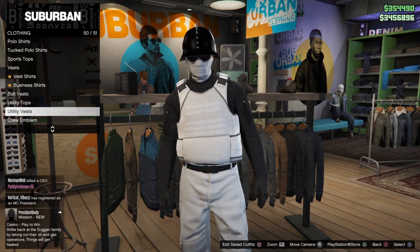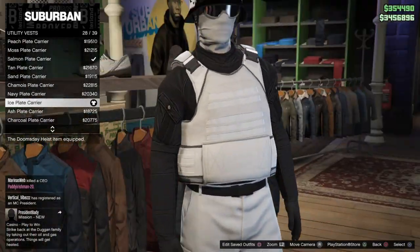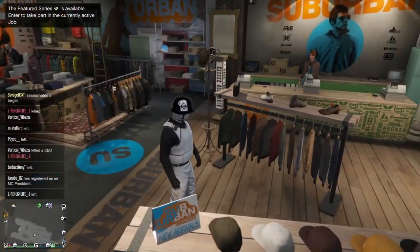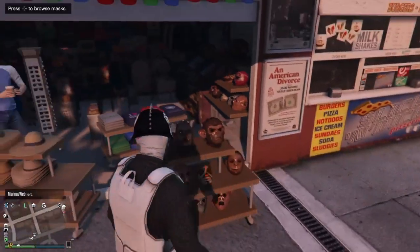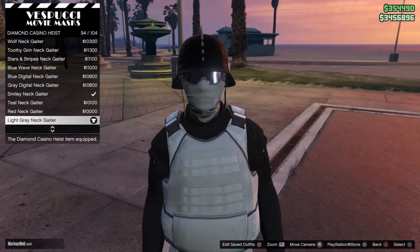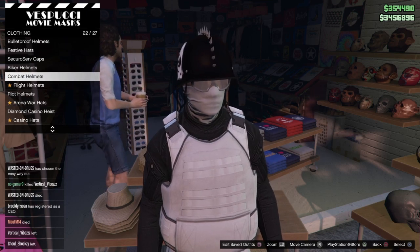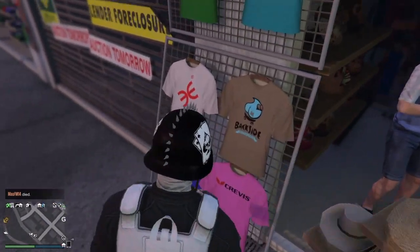After this, head down to utility vest — which is 50 out of 51 — and put on the ice plate carrier, which is the white one. A lot of you guys asked how to get that; it's not modded at all, anyone can get it. Then head to a mask store. These steps need to be in this exact order. Go to Diamond Casino Heist masks and get the light gray neck gator, which is number 94. They don't have a plain white one, but the light gray one works fine. After this, head over to Hats, go down to Biker Helmets, and get the Ace of Spades spiked helmet — number 22. It's white and black, clean and sick.